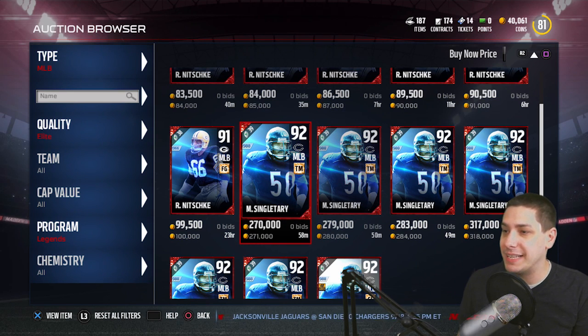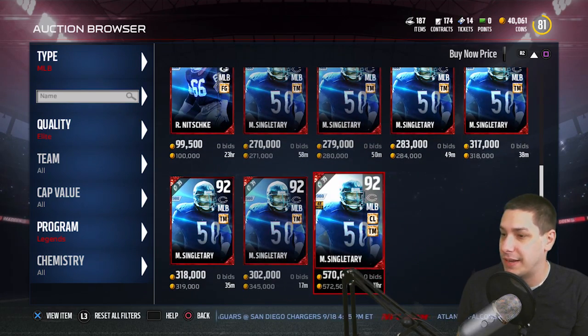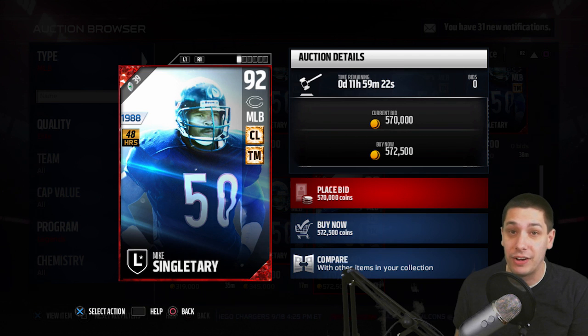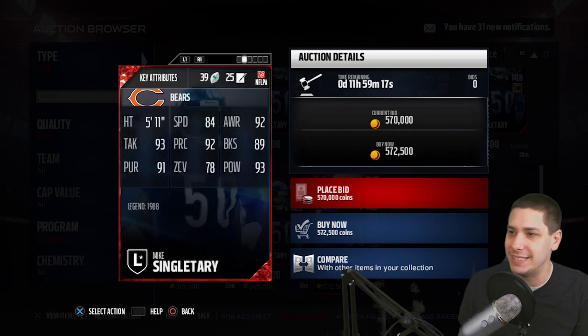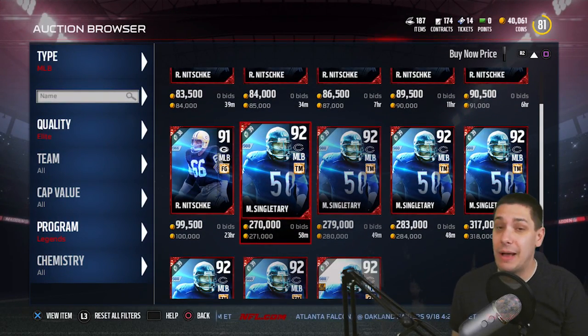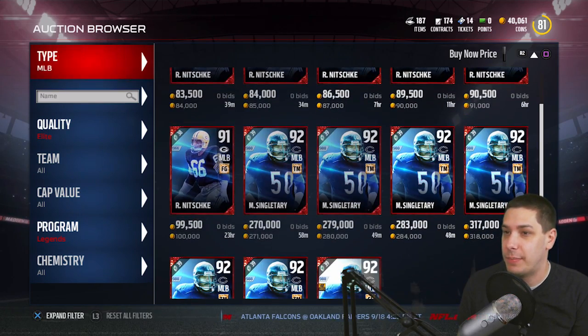The first one — Mike Singletary — I haven't really seen a whole lot of these up on the auction block. In fact, this is the first one I've seen. That's the 48-hour one and it's going for 572,000 coins. I think that's a little overpriced. I doubt it'll sell for that much. But right now on the PlayStation 4, that's the only one that's up, so if somebody wants that card, that's what they're going to have to pay.